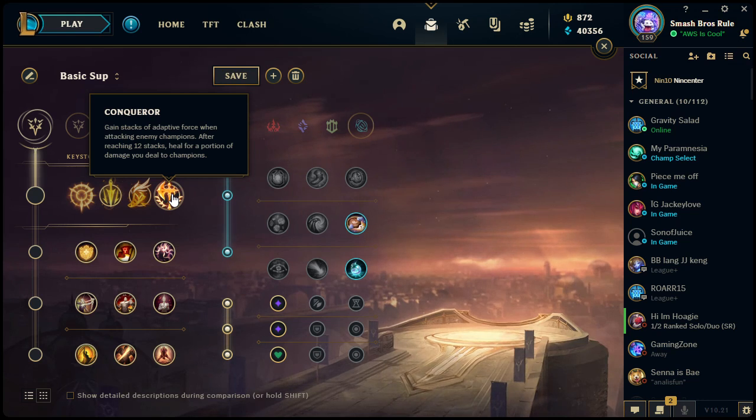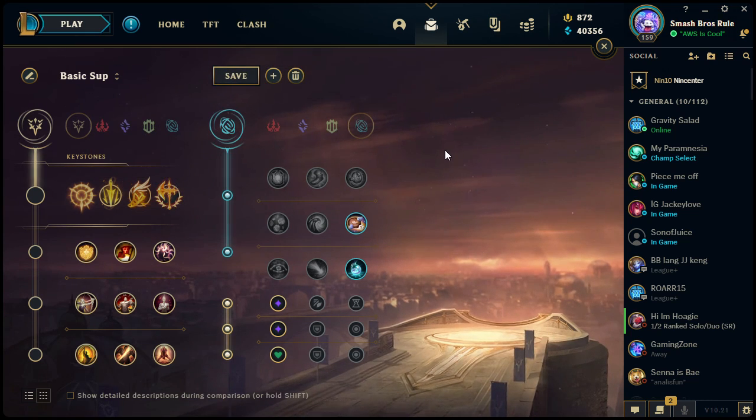Underneath the keystones, each tree has a series of nine smaller runes. You can choose three of them for your primary tree and two for the secondary tree, but you cannot choose a keystone in the secondary tree. That's why you have a main focus and a side focus. You can pick from any of the three per row, but you can't pick all three in the same row — only one per row.